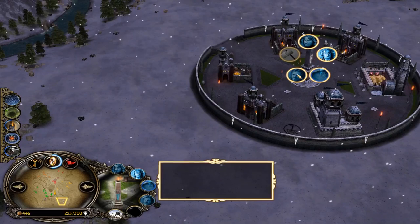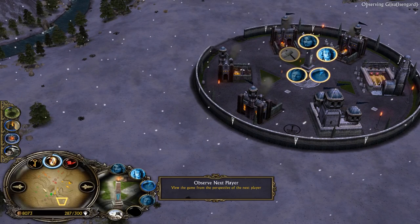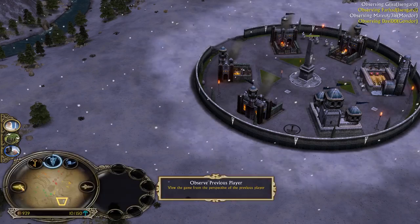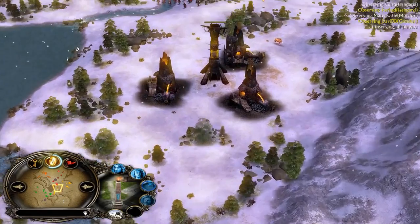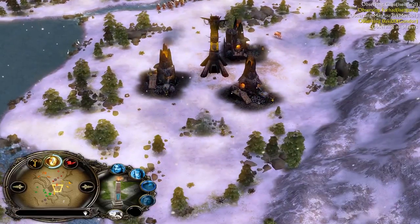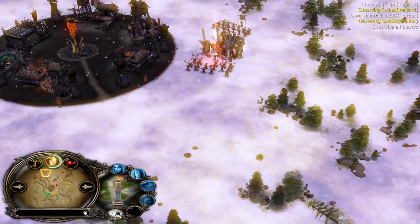Gondor didn't just lose his outpost — he lost pretty much everything including combos and all his heroes. Boromir killed, Faramir killed, Gondor killed. His eco isn't looking great either — only about 900 to 1000 resources in the bank, which is not enough. Now this Gondor is coming to the yellow Isengard's outpost.